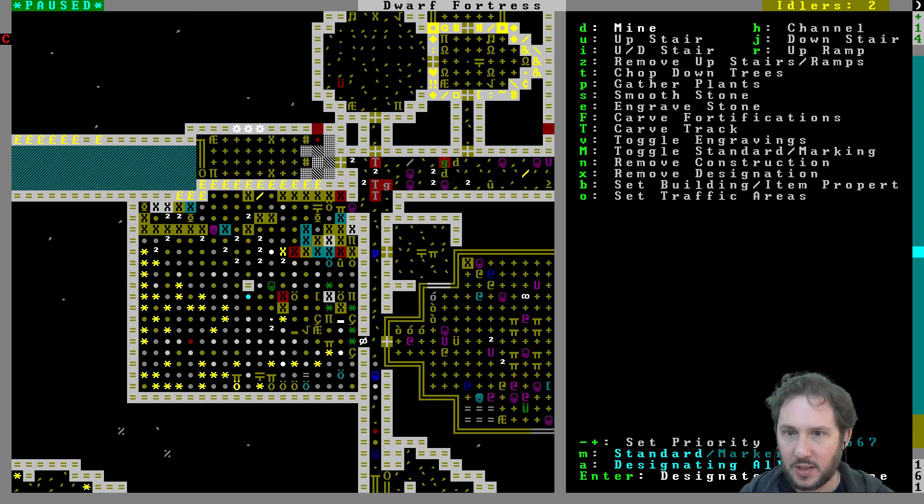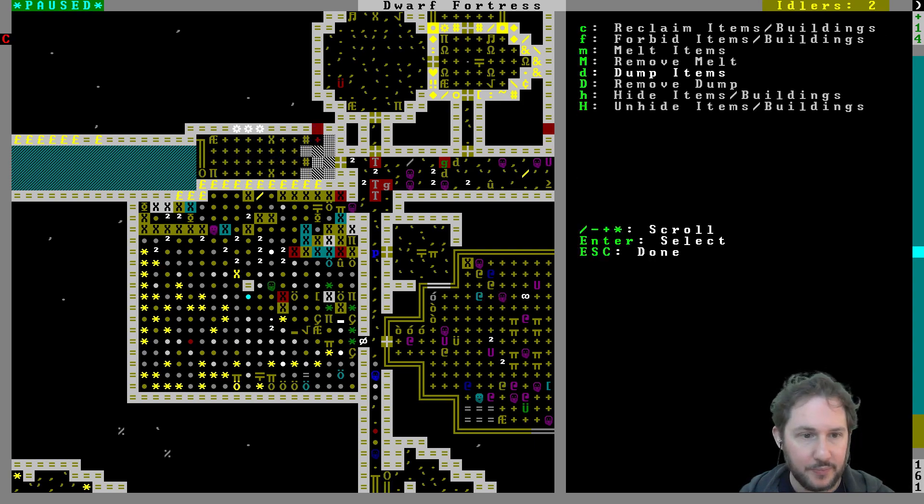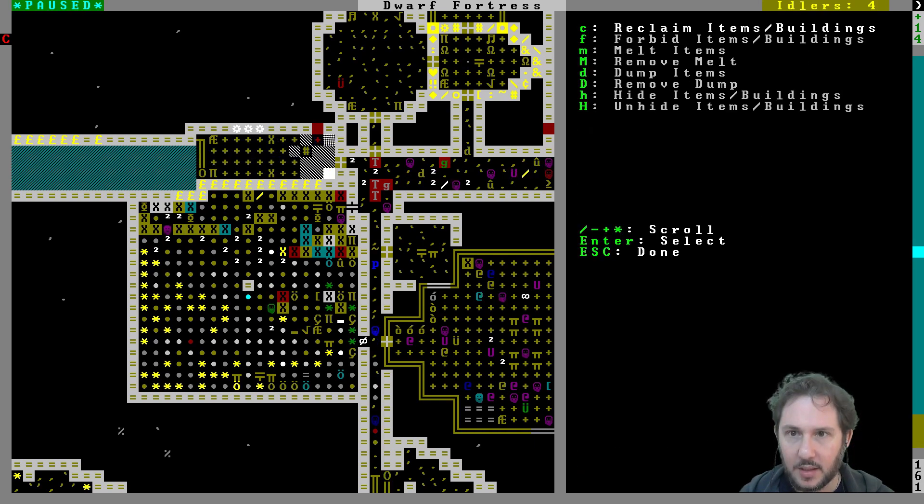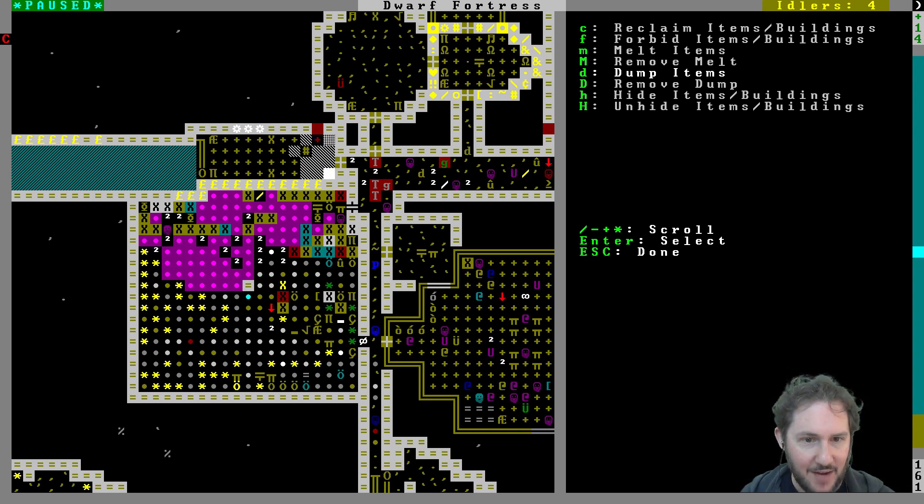Let's designate to dump, set item properties — dump item — and we're just going to do that with all the stone over here. A little time consuming but not as bad as the magma stuff. I could dump all these teeth too. We don't have to dump all of the stone, but it'll be good — whenever someone needs to build stuff out of stone they don't have to go very far. Let's dump everything by the kitchen too.